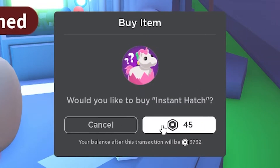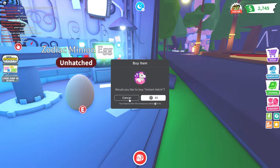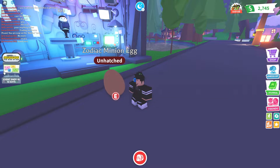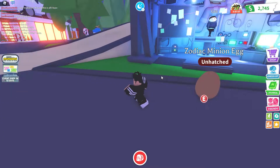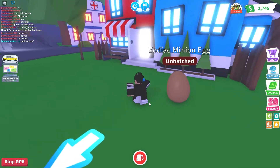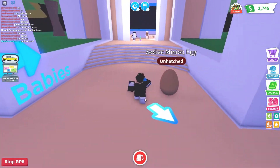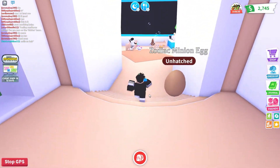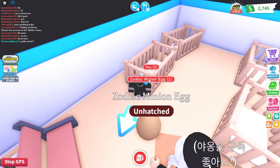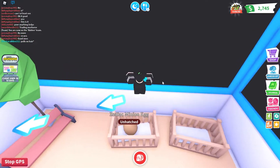You can hatch it instantly but that costs money, so if you're like me and don't want to spend, you hatch this egg by doing regular Adopt Me pet tasks. It needs to sleep first, so head into the nursery, go to the right side, and put your pet into bed. It's only the first task so it's gonna take a while.